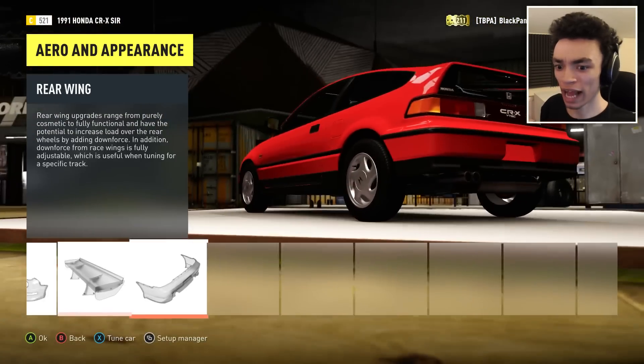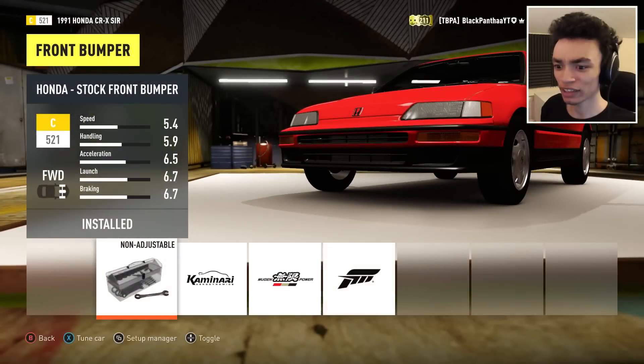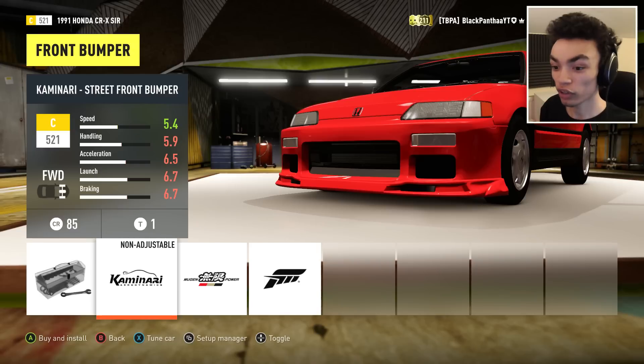Now what options do we have? We want to customise this thing in a special way and it begins with an R, then an I and a C. We're going to rice it because that's what I want to do.